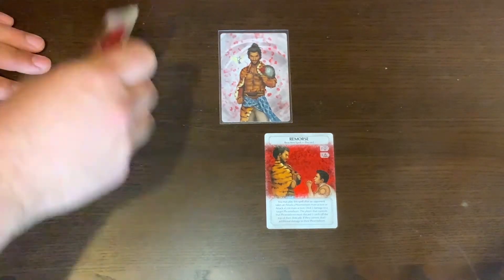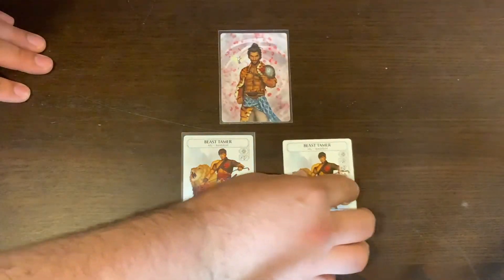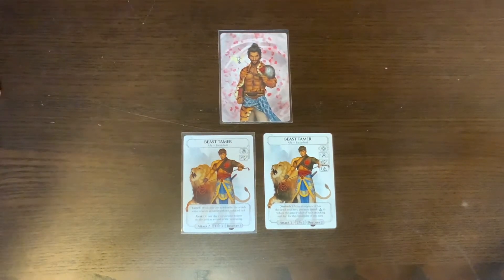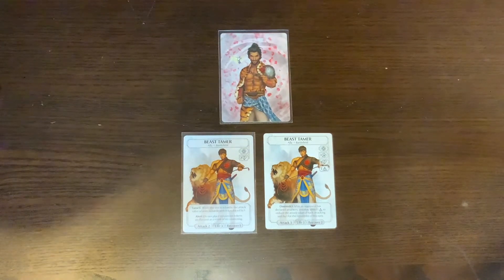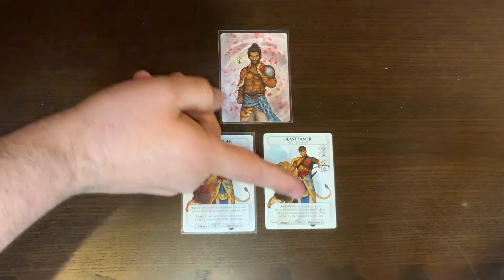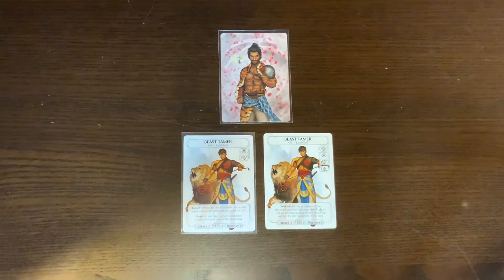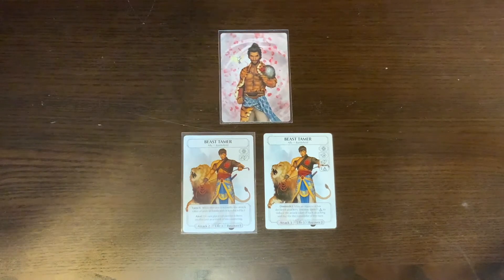One of Leo's allies, the Beast Tamer, has been changed. The old one was a main action requiring all three sides of the pink dice, with the ability Diminish One: after an opponent has declared attackers, you may spend one basic magic to reduce the attack value of each attacking unit by one for the remainder of the turn. The old stats were attack three, recover two. The new version costs two hearts, has attack one, recover one, and the same life. It has Tame One: when this unit is in battle, the attack value of units in battle with it is reduced by one. It also has Alert: do not place exhaustion tokens on this unit as a result of its countering.